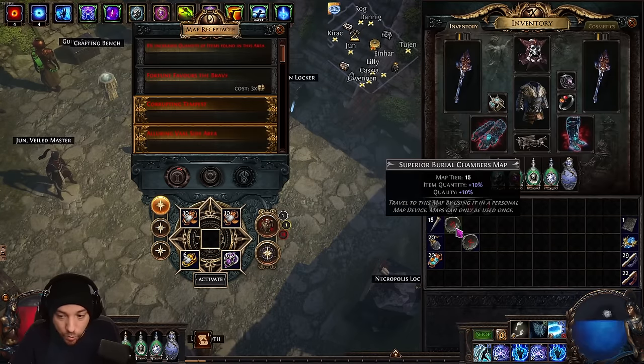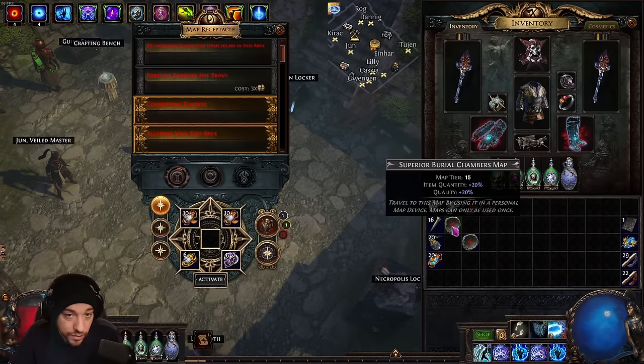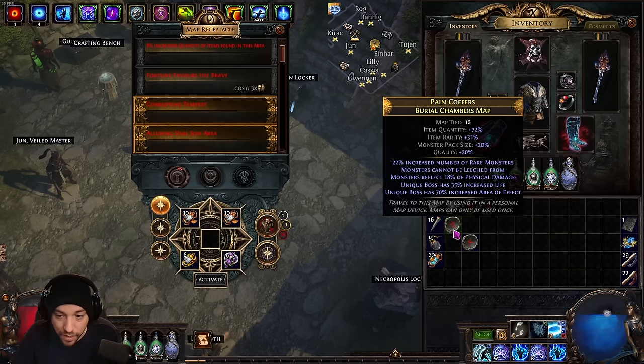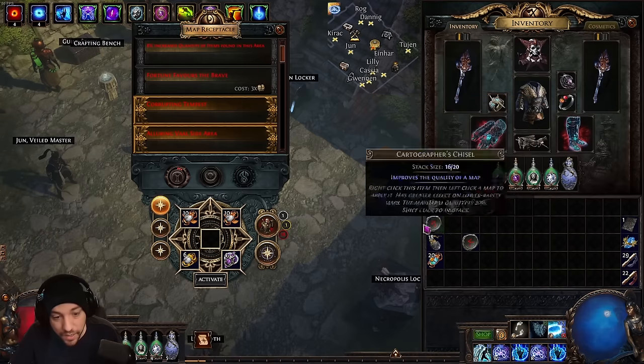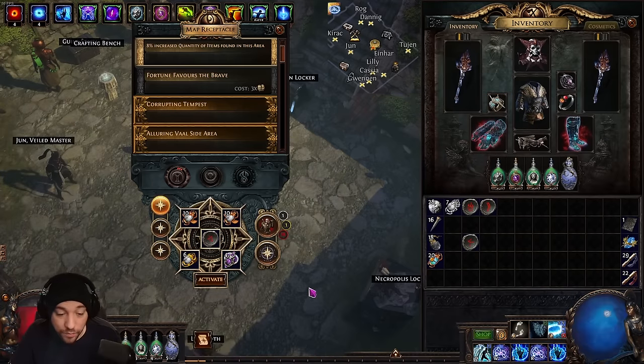For the maps, you want to run them rare if you can, and definitely use chisels on them. Chisel maps while they're white to get five percent quality per chisel, then hit them with an alch. A mod like 'monsters cannot be leeched from' I cannot do with this build, but something like 85% pack size is fine, and then you run the map.